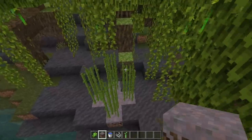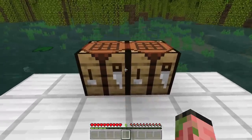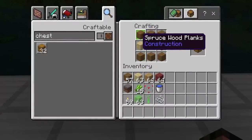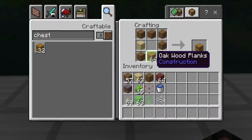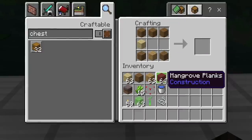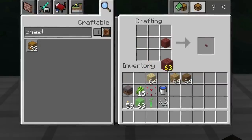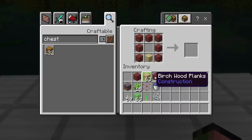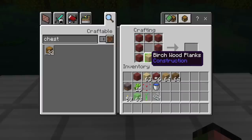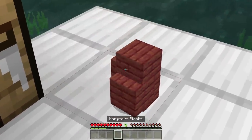The humble mangrove plank is a slightly broken item. Typically you can combine different types of planks in a crafting recipe, such as for a chest — you can mix and match spruce, birch, oak, and do whatever you want. However, mangrove planks don't actually work like this. If you try to put in one mangrove plank, the entire recipe is just completely broken — you have to use entirely mangrove planks to craft that chest, and if you put other planks in there, it doesn't work. Something about these things is just inherently incompatible.